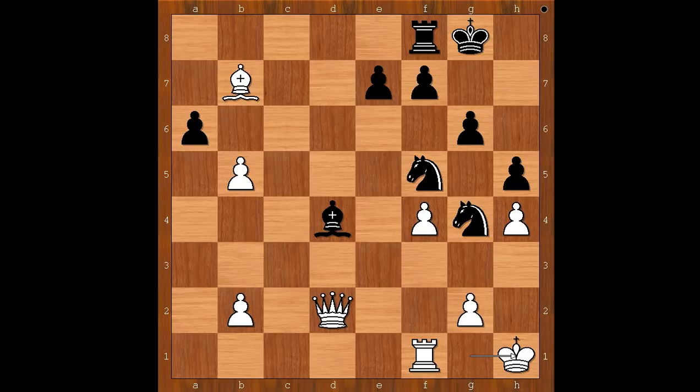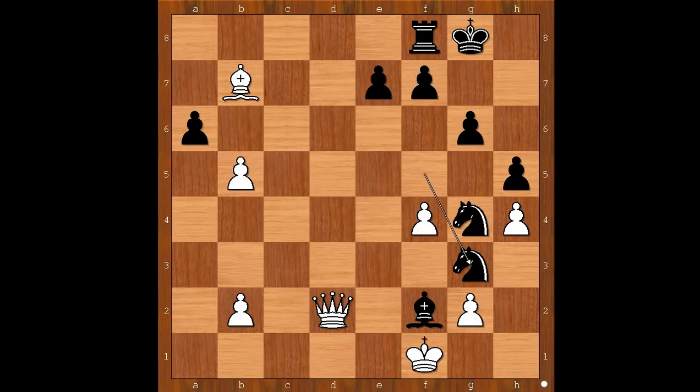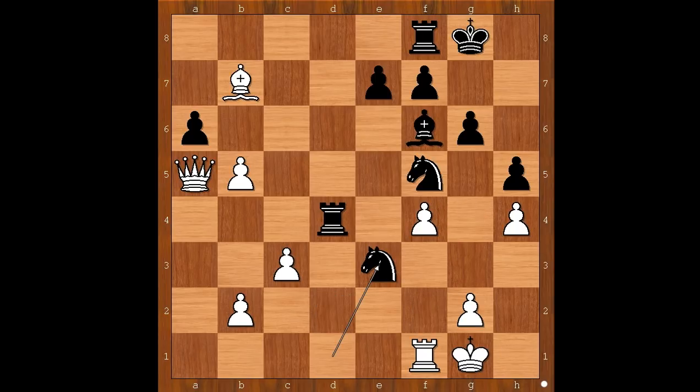Perhaps then king doesn't go to h1 — rook goes to f2. Then bishop takes on f2 check. If king goes to f1, there is a checkmate just like that. And if king goes to h1, then again knight to g3, checkmate. Back to our game — Sokolov didn't touch the rook on d4. He played pawn takes pawn on a6, and it appears that white will get a new queen soon.